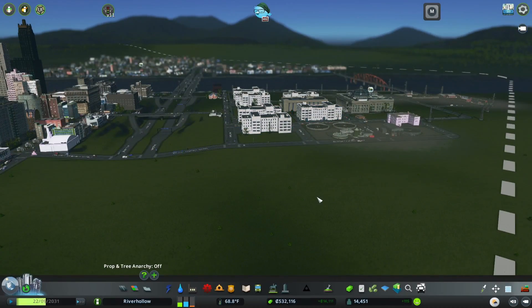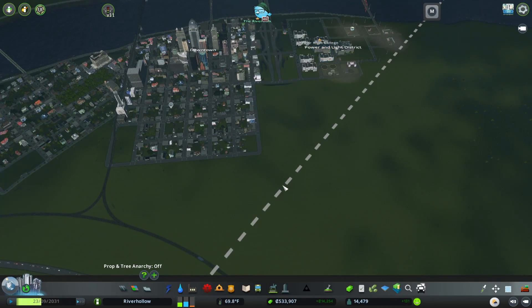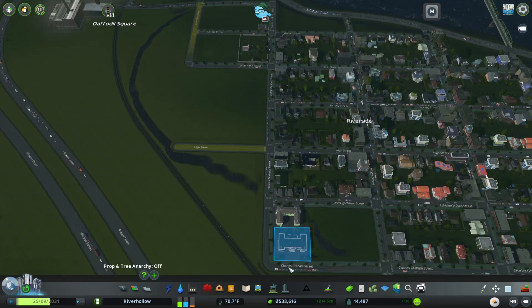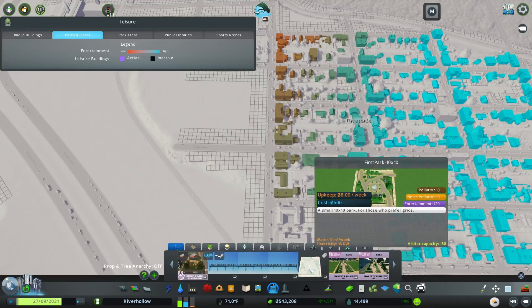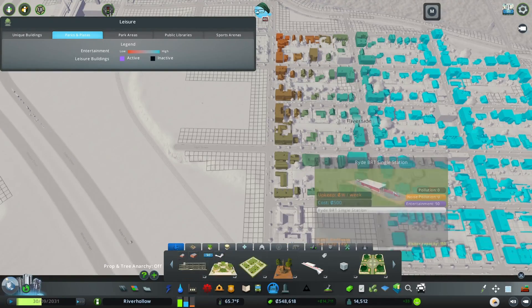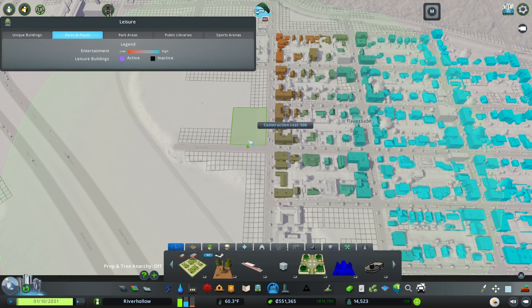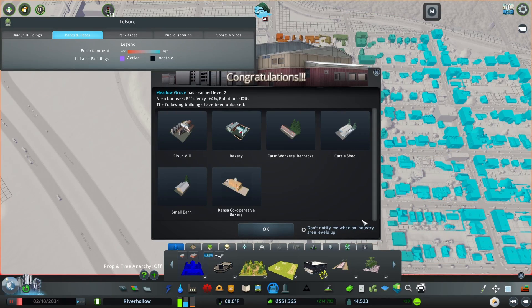I really need a better name for this district than Power and Line because that's dumb - it really has nothing to do with Power and Line anymore. Let's put in a park - over here didn't have great park access, so let's add something. Our farm has leveled up, surprisingly. We get some unique industry factories now - I think the bakery is that. We'll take a look at that in a sec.